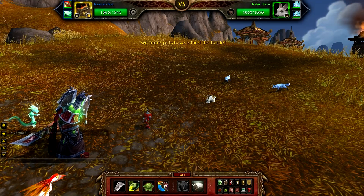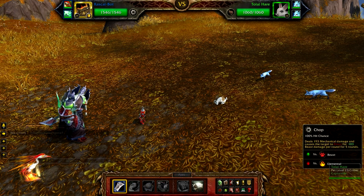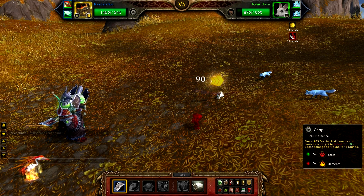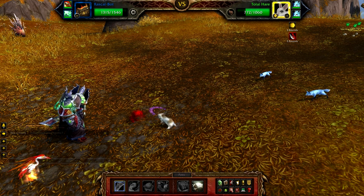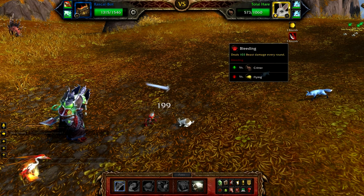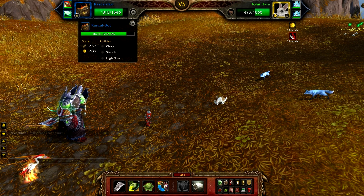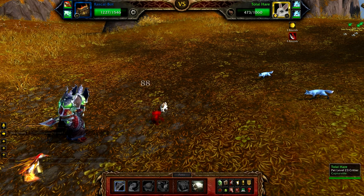So we found a poor rabbit and his fox companions to pick on here and test us out. First we'll try Chop, which as you can see doesn't do a ton. It's actually strong against him though, so cool. And that was a motorcycle sound, if you could hear it.